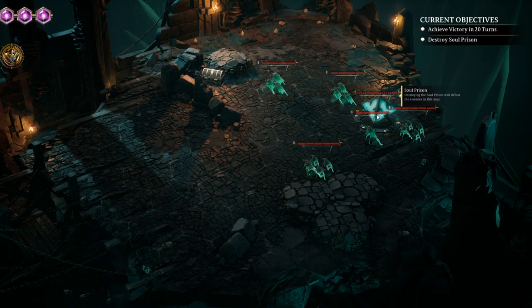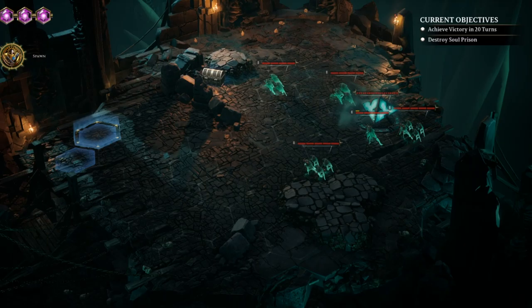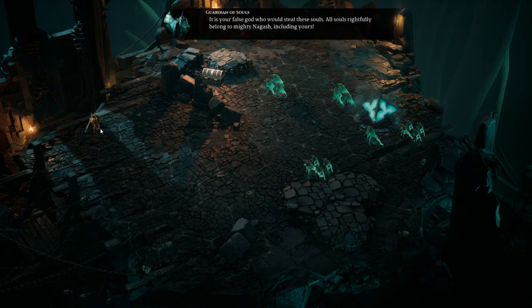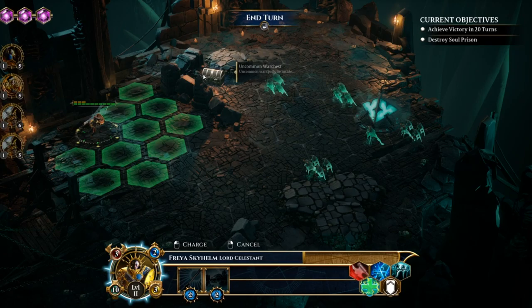It looks like destroying the Soul Prism defeats all the enemies, so I'm going to spawn in over here. By Sigmar, I have arrived — I will not permit this soul theft to go on any longer. These spirits should be at peace, not imprisoned and forced to plague the living. It is your false god who would steal these souls. All souls rightfully belong to mighty Nagash, including yours. Well, we'll see about that.